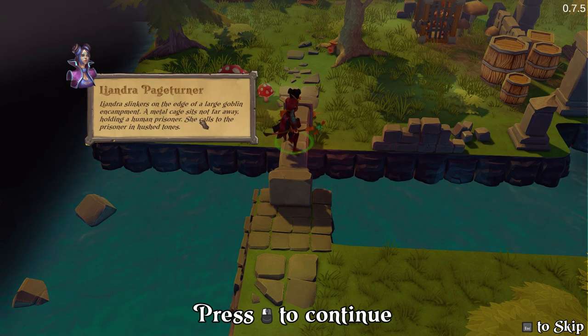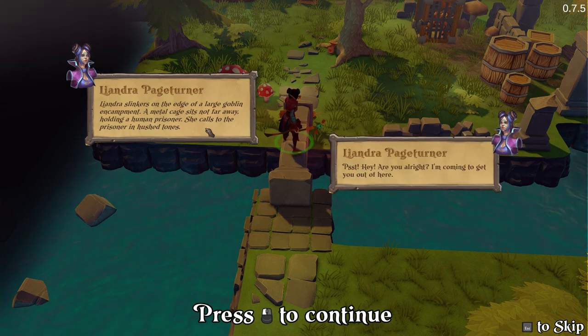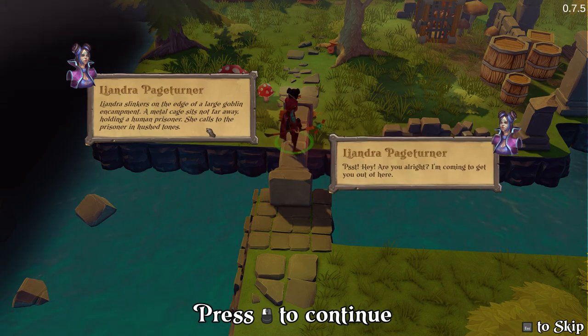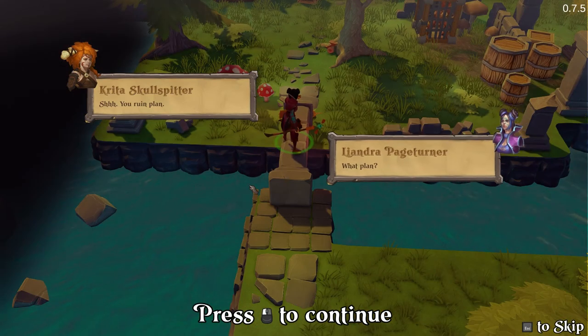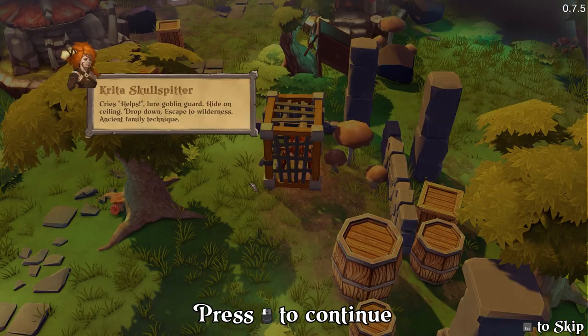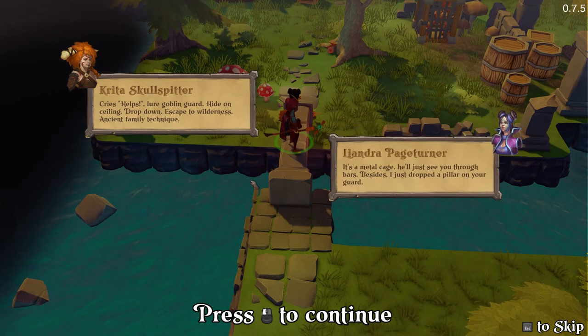In a section near a large goblin encampment, a metal cage sits not far with a human prisoner inside. She calls to the prisoner. 'Hey, are you alright? I'm coming to get you out of there.' The prisoner replies: 'You ruined the plan! What plan? Help — lure goblin guard, hide on ceiling, drop down, escape to wilderness. Ancient family technique.' 'It's a metal cage, he'll just see you through the bars. Besides, I dropped a pillar on your guard.'